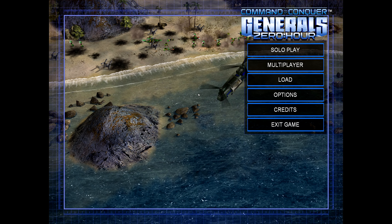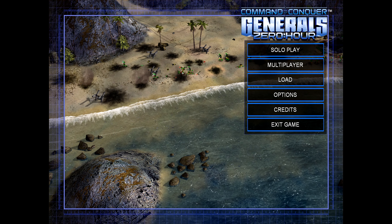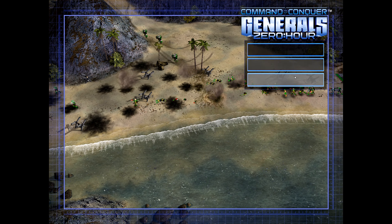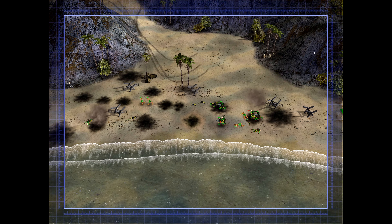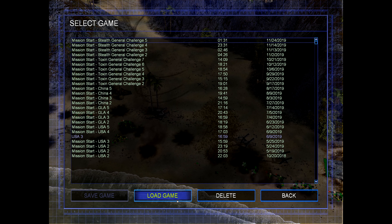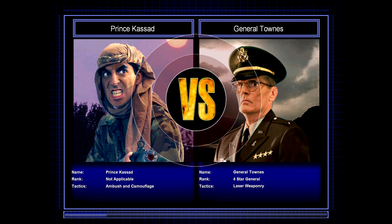Hello and welcome back to Let's Play Command and Conquer Generals Zero Hour as we continue Prince Kassad's Generals Challenges. I believe all that we have left before Liang is the Nuke General and the Laser General. So let's see which of those we face today. Prince Kassad versus General Townes — alright, so it's the Laser General.